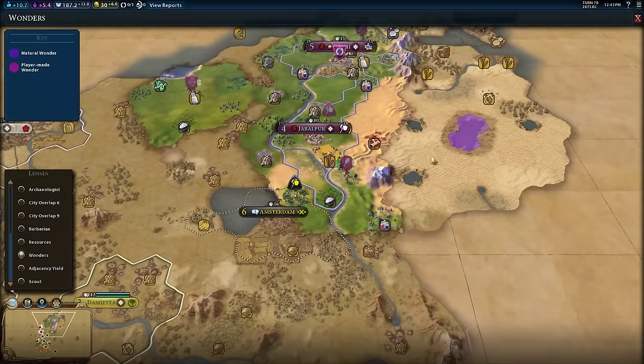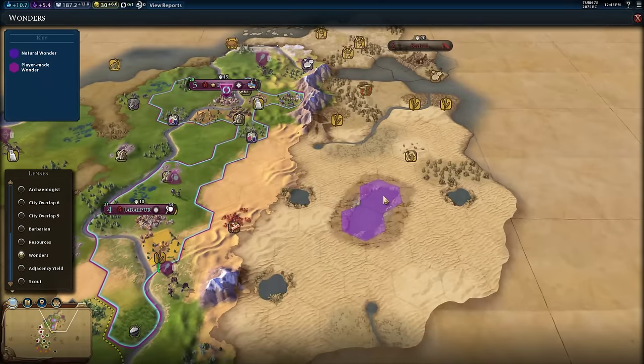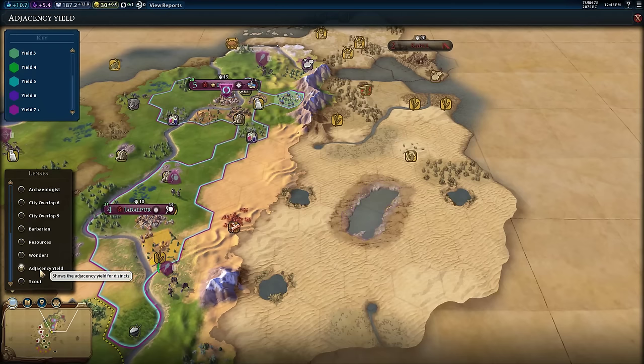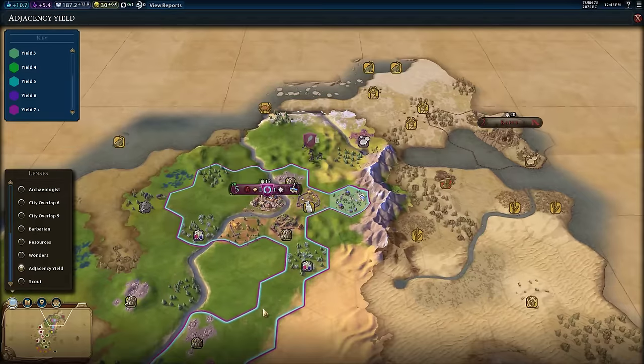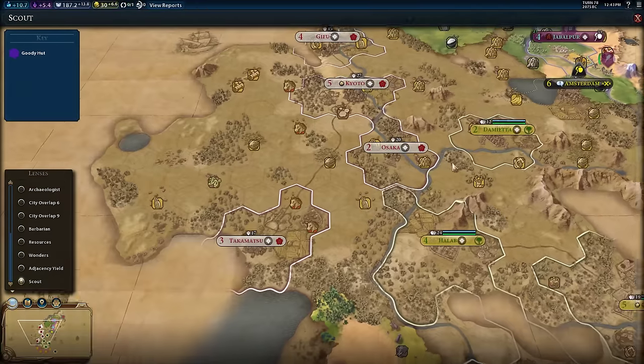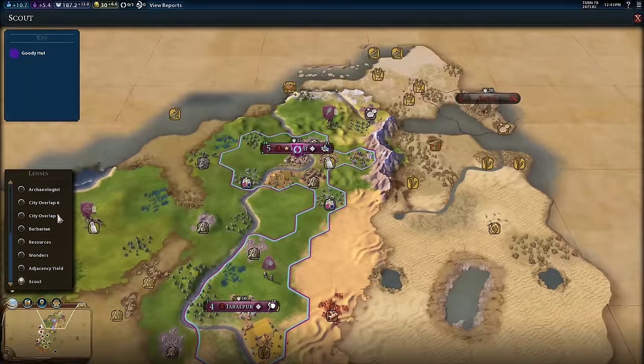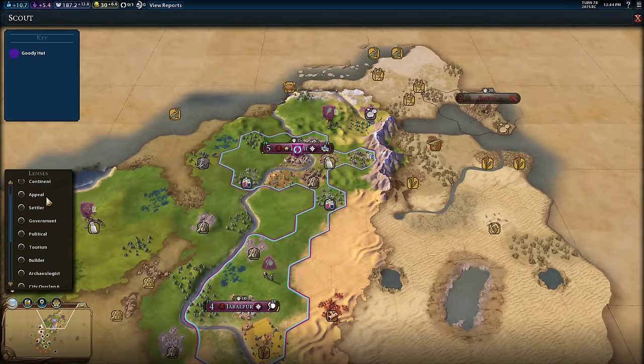There's a wonders mode that highlights wonders — like the Dead Sea right here. There's an adjacency yield mode for districts — I don't know if I'll use it, but it's there. And another mode that highlights goodie huts in purple. At this point, once you've figured out the system, you can add a bunch of these. There's no easy way to add an extra lens exactly — Ace Tog had to mod the mini map logic overall to do this.